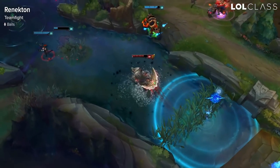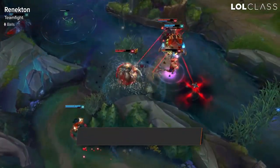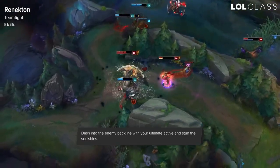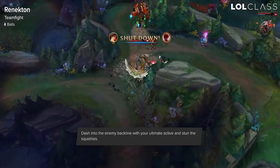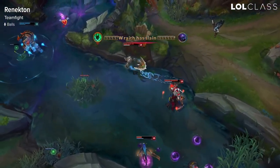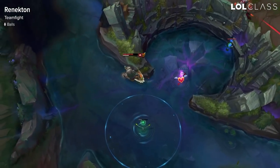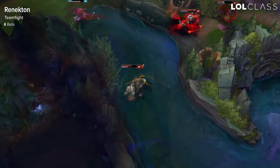In teamfights you want to run in with your ultimate and go onto the squishies. Use your empowered W on any squishy champs you see so you can do a lot of damage and stun them, then nuke them down. If you're getting low, use your empowered Q on as many people as possible to heal a lot and sustain through the fight. You basically want to use your W and Q empowered the most since they do the most damage — E doesn't help much unless you're trying to get away.